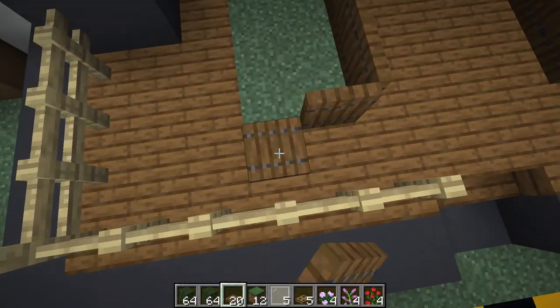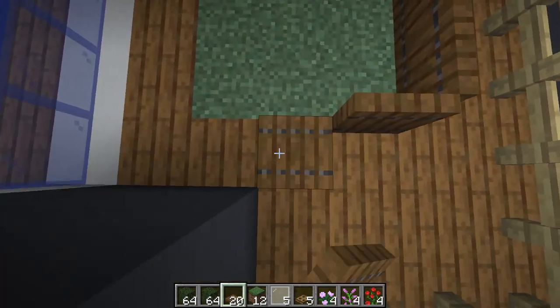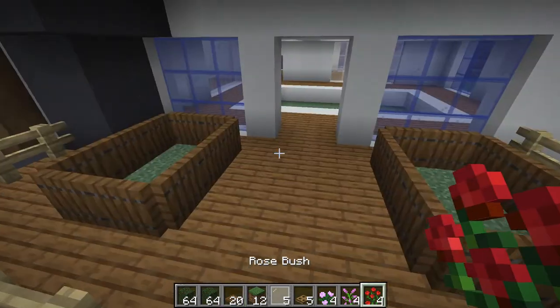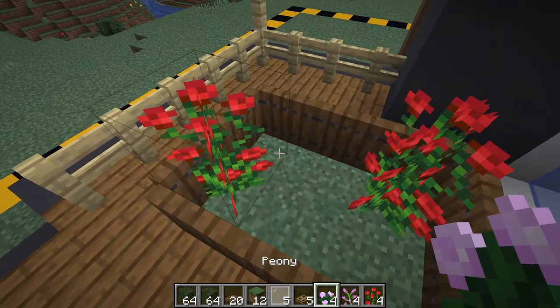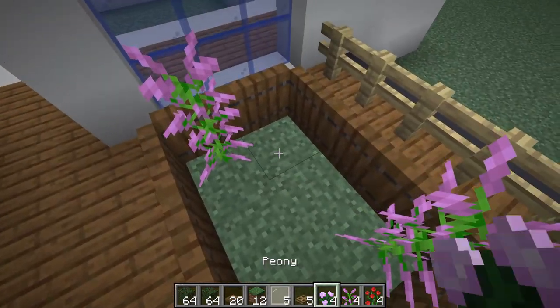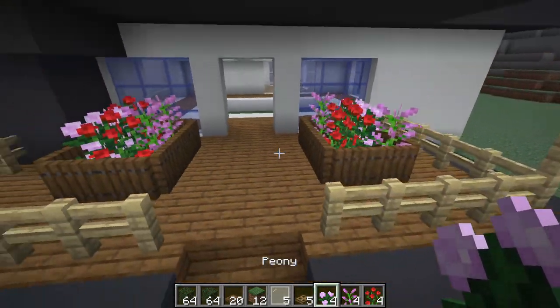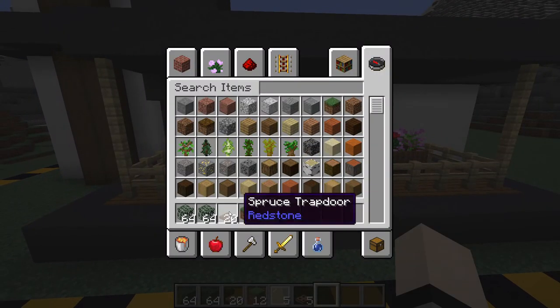Now that we've got the trapdoors around, we'll get our peonies, lilacs, and rosebushes and decorate a little bit. I'm going to put two rosebushes, two peonies, and two lilacs. Put two lilacs across from one another, a peony here and here, and then a rosebush here and here. That should be it for this little section.